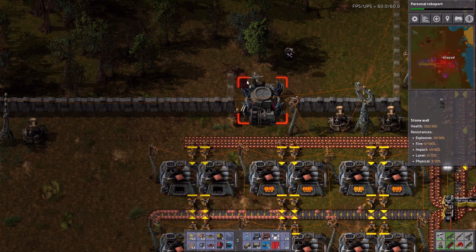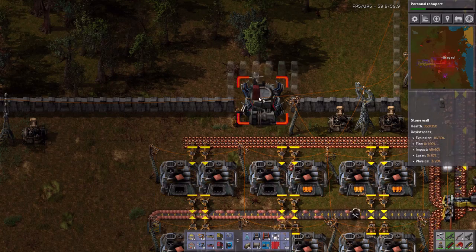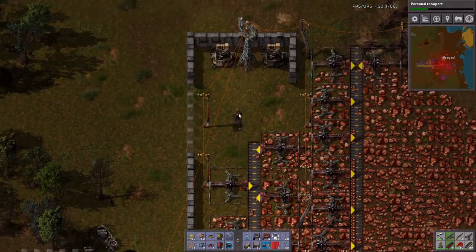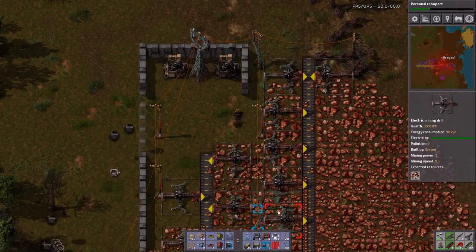What I can do is extend the wall out. Since I've got construction robots coming out here now, they will complete that wall for me. They'll complete this wall, they'll repair everything up here. I am liking this. I can actually start working on defenses again.